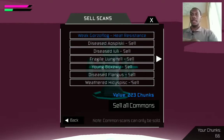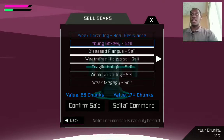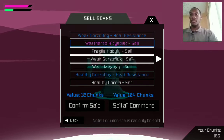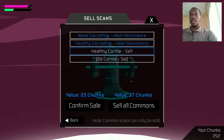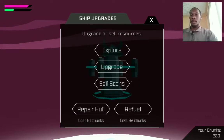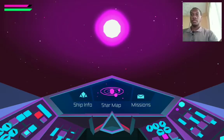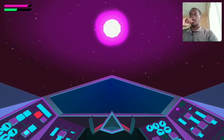I'm selling everything except the heat resistance items, because I'm going to need those later to upgrade stuff — specifically my suit. So I'm not selling the heat resistance ones. Now we can head over to the next solar system.